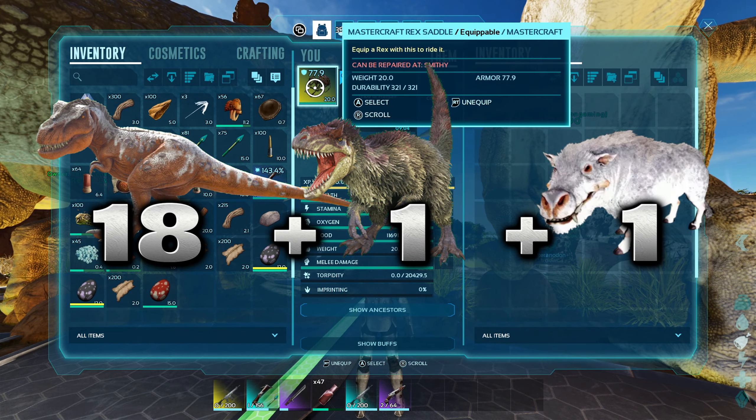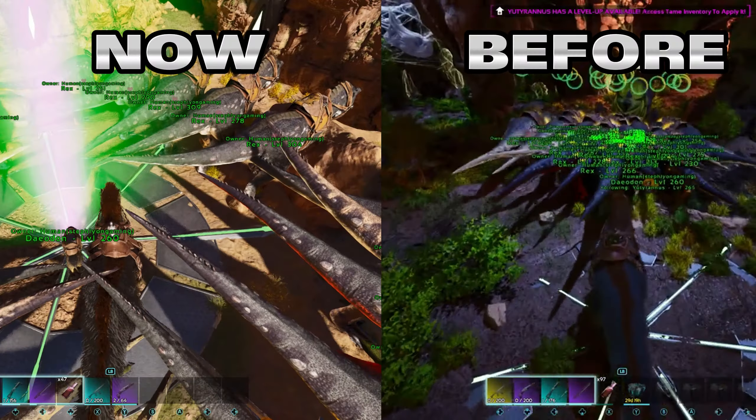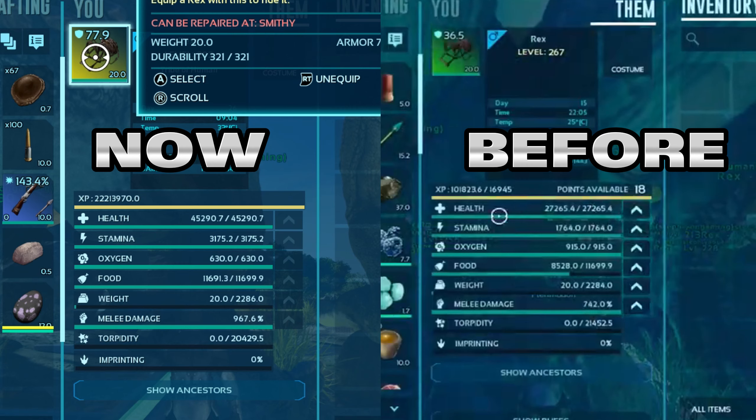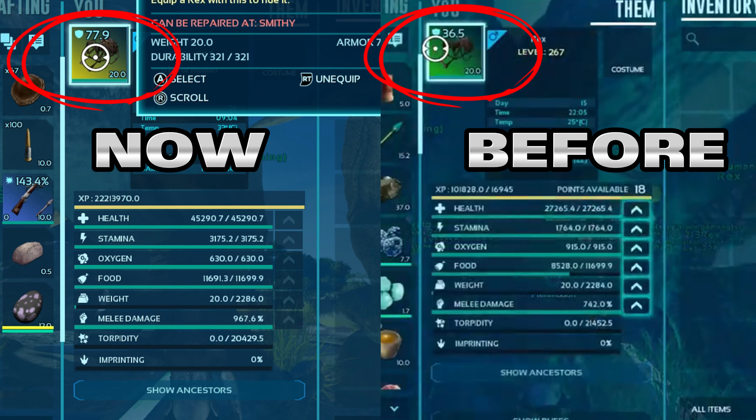For this solo alpha broodmother fight I'll be using 18 Rexes, one Yutyrannus, and one Daedon. There will be two major differences between these Rexes now and how they were set up for the last video — their leveled HP and melee stats will be different, and most importantly their saddles.